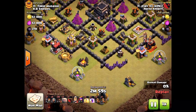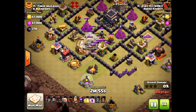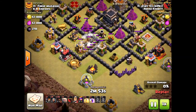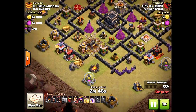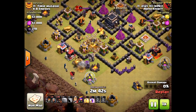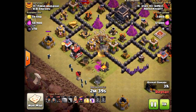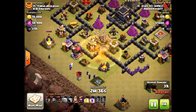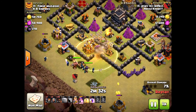Now this is not a proper use of earthquakes at Town Hall 9. The reason is his wall breakers could have done the same amount of damage as that earthquake, and his ground attack didn't do anything — that's why he didn't get the three star. Look at that: those golems are going to go all the way into the core of the base alone. The wizards have to clear out all the storages — all those hit points — before they even get to defensive structures. The wizards are doing nothing and the golems are doing nothing.